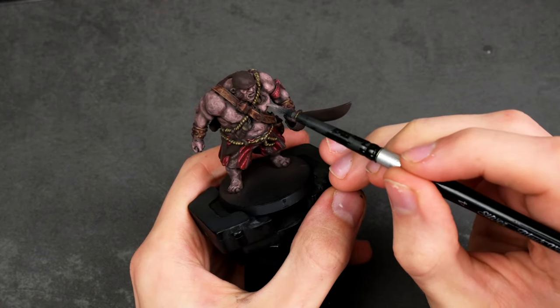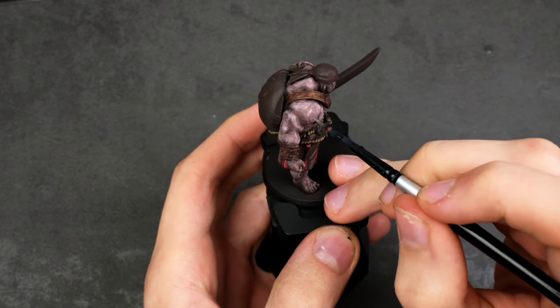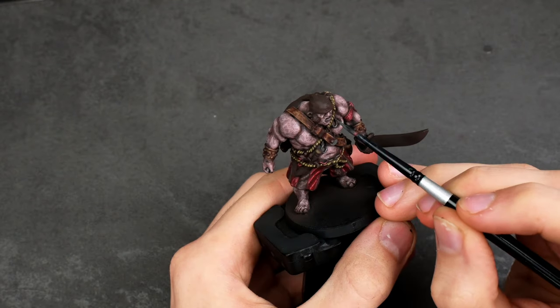I also thought my skin looked a little bit too rough, so I ended up glazing some of the previous highlight over the flat areas, and then re-establishing some of the highlights just to make the muscles also pop out more.